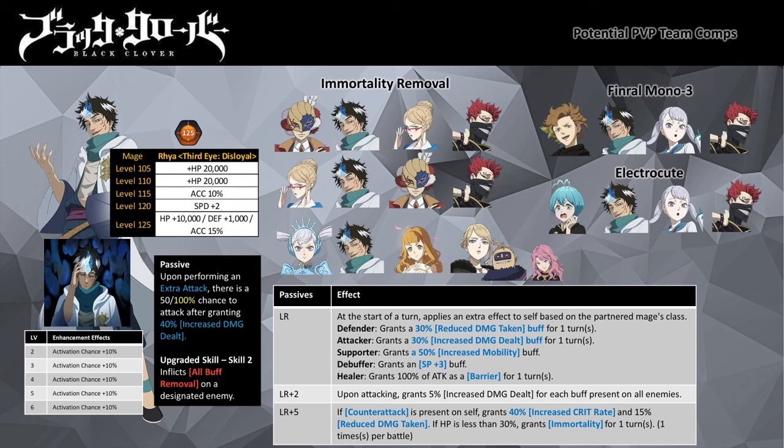If you get Charlotte to LR+5, the Counter Attack buff she provides will last two turns, ensuring the party is constantly in counter attack mode. If you have gotten Zara to level 125, he can trigger SP -1 reduction when attacked. There are two possible variants: partnering Ria with Party William, or partnering him with Clover Academy Charlotte. Partnering Ria with Party William allows his special to gain Immortality Removal and he gets 30% reduced damage taken buff; the combo attack will also have a decent chance of inflicting AoE stun. Partnering Ria with Clover Academy Charlotte gives Ria a 50% increased mobility buff when he takes a turn, while his special inflicts 50% reduced mobility.